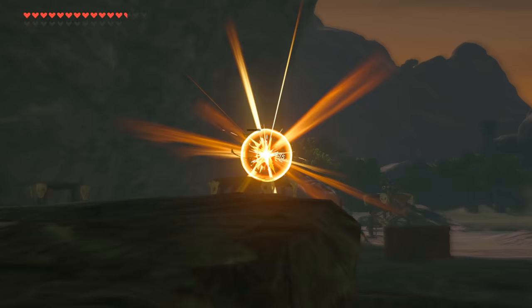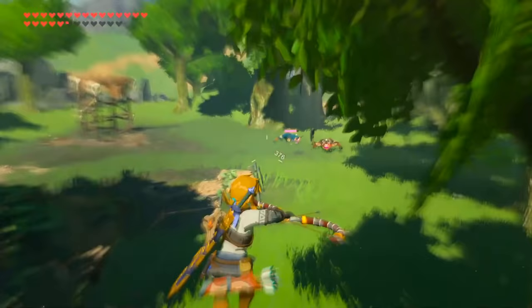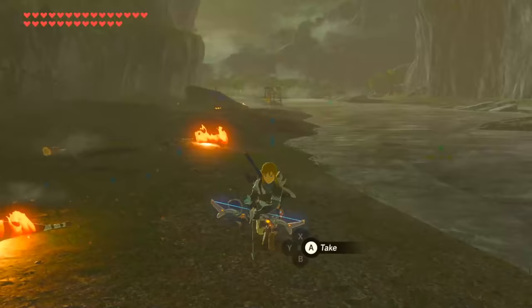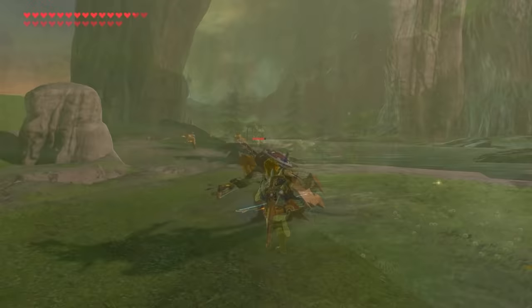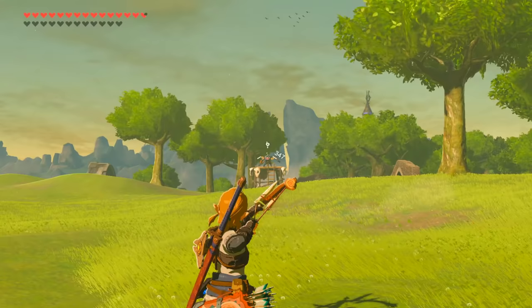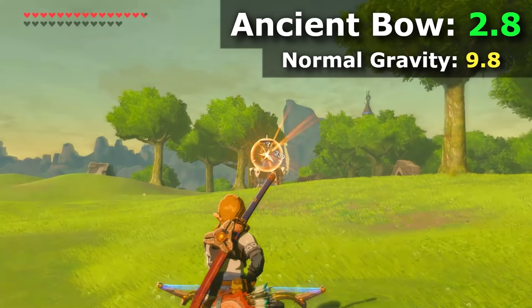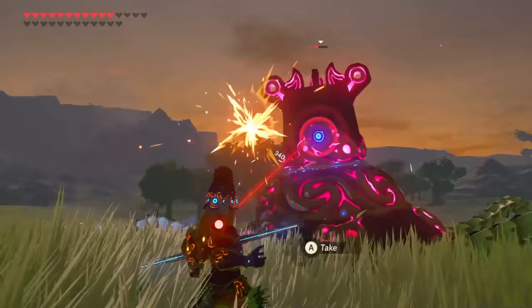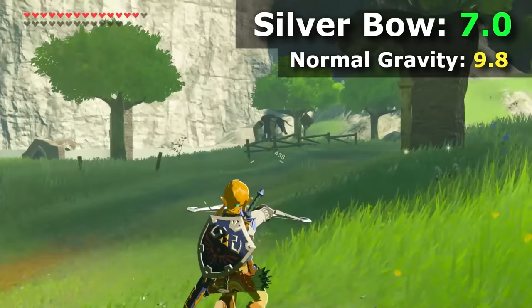Other bows that also boast an identical range stat to the Rito bows are the two sniper bows — golden and phrenic — which add a zooming capability along with it, and the duplex bow, which is the most commonly found of the enhanced ranged bows. However, the king of all ranged bows has got to be the nearly straight-firing ancient bow, which boasts an altered stat range of 40 but also contains another stat modifier that gives it its unique firing quirk: altered arrow gravity. Unlike other arrows in the game that fall at a gravity rate of 9.8 (assumably meters per second squared), the ancient bow's arrows drop at a significantly reduced rate of 2.8, explaining why they hardly fall off after a long shot. This is balanced by a slightly reduced draw time of 0.7. The only other bow with altered arrow gravity is the silver bow, but since its rate is only 7 instead of 9.8, and it only has a standard range stat, it's not super noticeable.